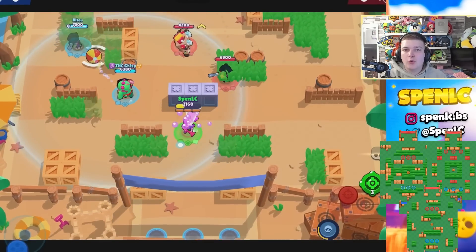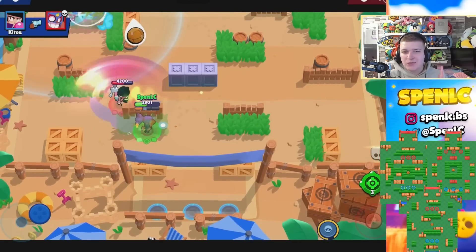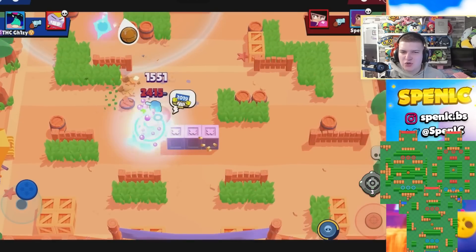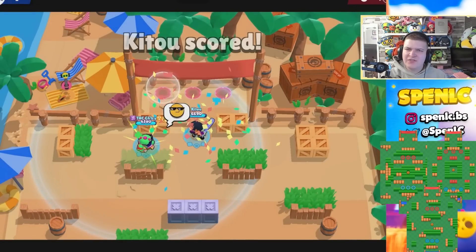Shelly's best free maps are going to be Sneaky Fields, Pinhole Punt, and Beach Ball. Brawl Ball is the theme with Shelly — that's where you see the most tanks. If you don't want to play Brawl Ball, then pretty much any showdown map works because you tend to see quite a lot of tanks, especially in the grassier maps like Feast or Famine.